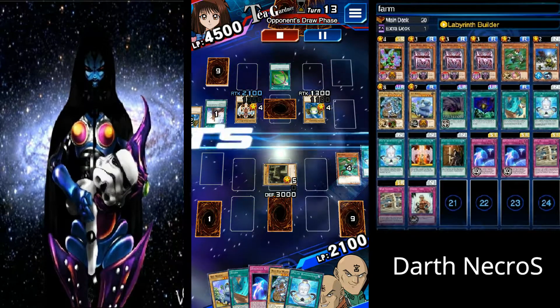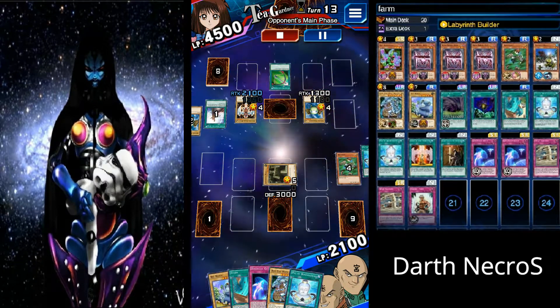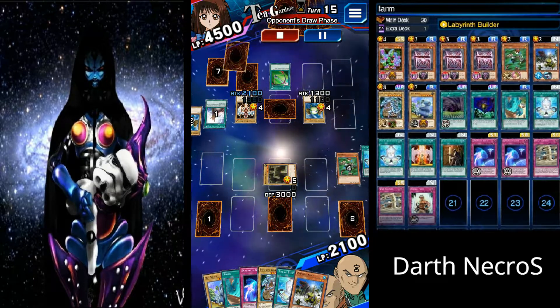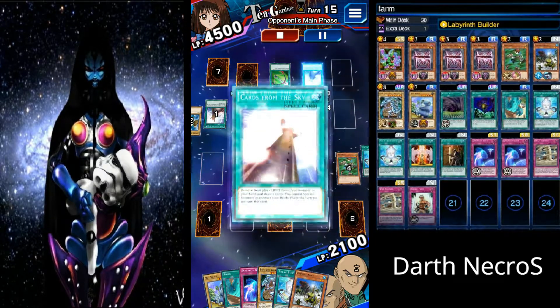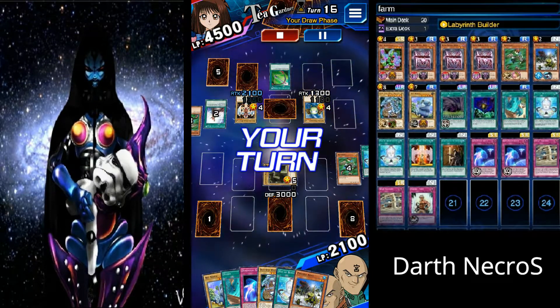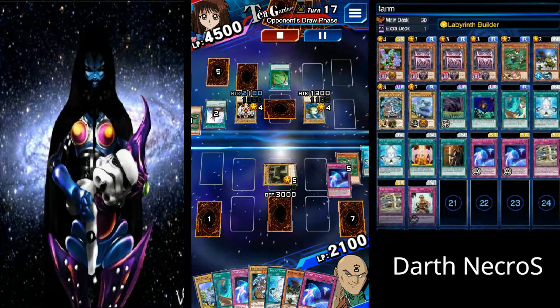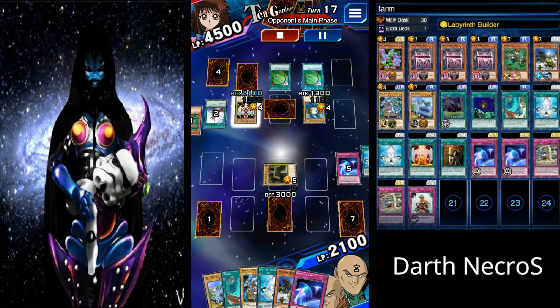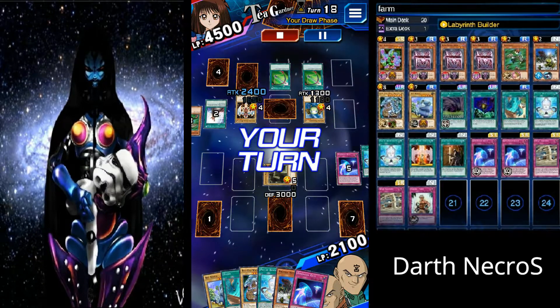1 Ririoku, 1 Storm, 2 Pots of Benevolence which are mostly necessary against Tia, 1 Secret Pass to the Treasures, 1 Gift of the Martyr, 1 Wild Tornado, and 1 Ririoku Fiend. This deck has a 7k plus duel assessment.